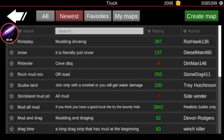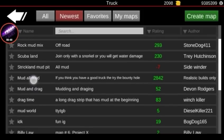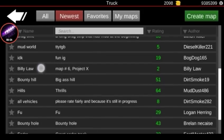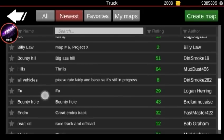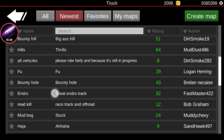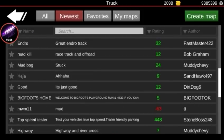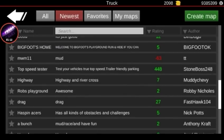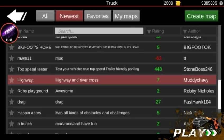What's our newest? Let's get our newest — role play mudding driving. That's the newest map, only three ratings. 'Realistic — if you think you have a good truck, try the bounty hole.' Bounty hole race track and off road stuck. Mud — test your vehicle, true top speed, trailer friendly, parking, highway and river crossing — that sounds cool.